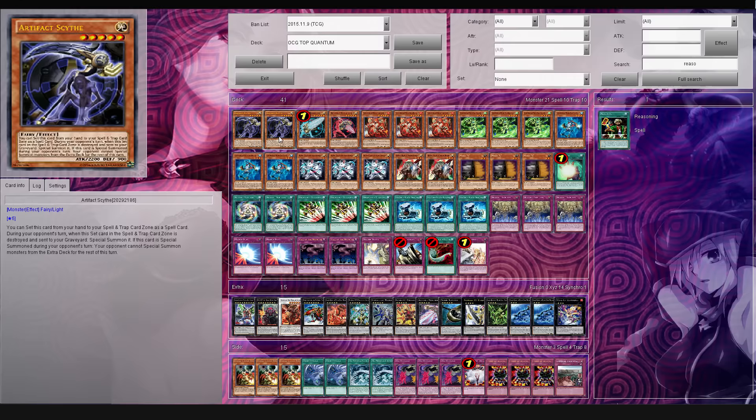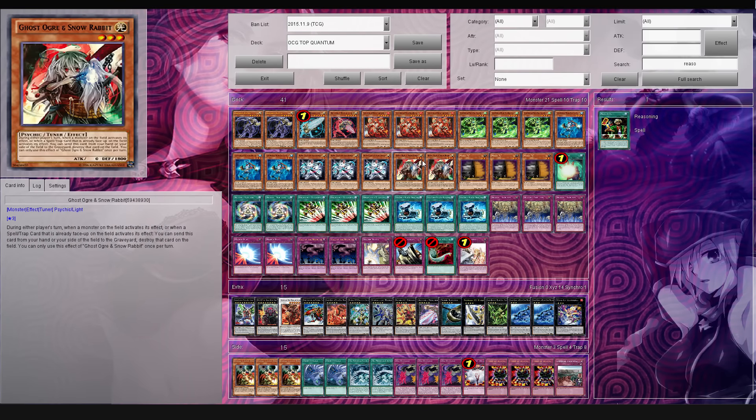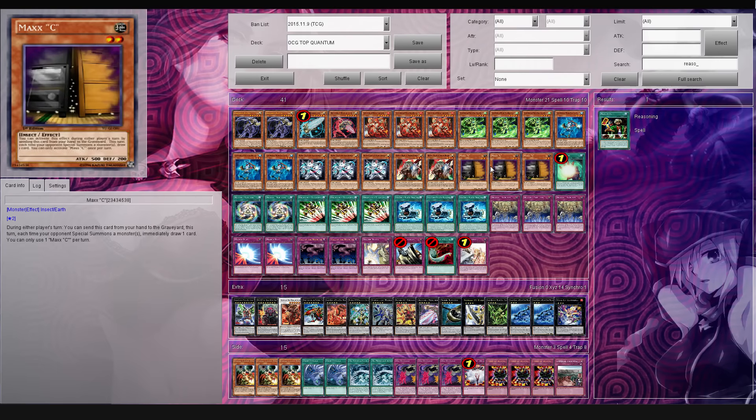If you want to play the artifacts, go for it. But if you're playing Reasoning, I would suggest you do not play Ghost Ogre and Maxi, because when you get Reasoning and you activate it and you get a Maxi, it's just super underwhelming - it really sucks. I remember when some people were playing Reasoning, they would keep Maxis in their Cosmo deck, and like when you hit a Maxi or an Effect Veiler, it just really does suck.